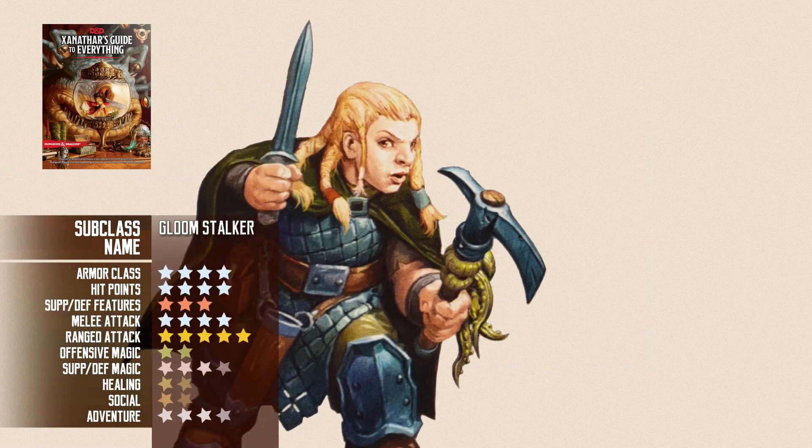Let's start with the Gloomstalker. Looking at these subclasses, the first difference you will notice compared to the PHB subclasses is that they learn extra spells at certain levels, like Paladin subclasses. But instead of two, they only learn one at every interval. They didn't use to get any new spells in the PHB classes. But this format is similar to the new subclasses of the revised Ranger in the last Unearthed Arcana they published.